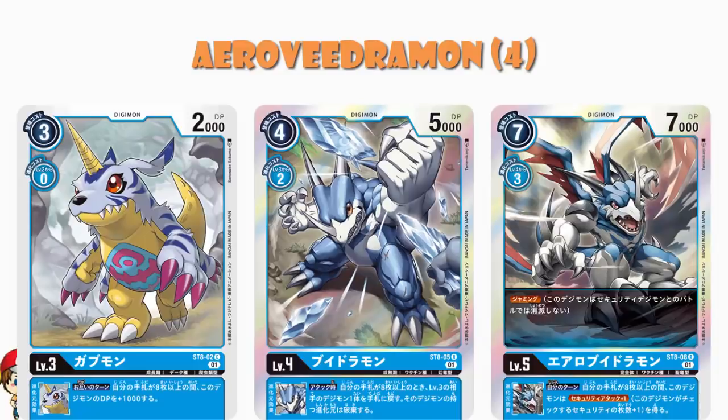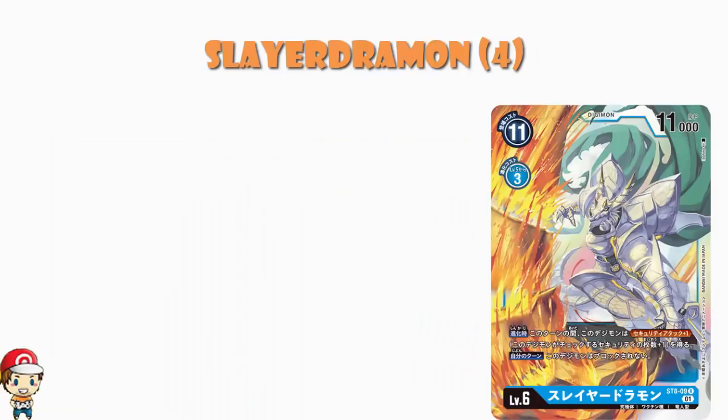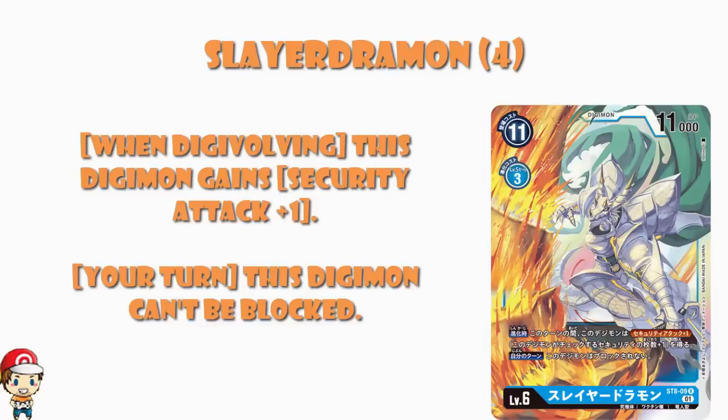Moving over into level 6s, obviously we get one you get a play set of and one you get a half set of. The play set is Slayerdramon. Absolutely standard stats of 11,000. When you digivolve, you get security attack plus 1 for the turn, which is nice. But we've seen plenty of level 6s that just have security attack plus 1, or have it in a way which is far easier to activate. This is a one-shot deal when you digivolve — which is still nice, but it's not as good as we've seen on some others.